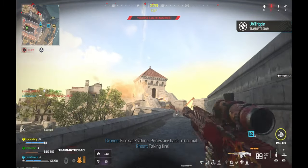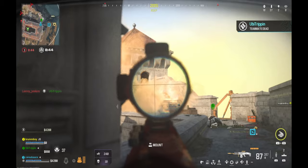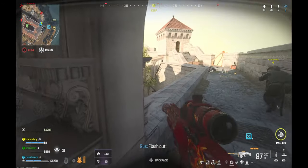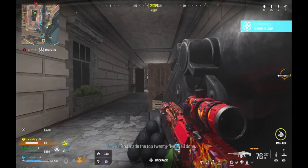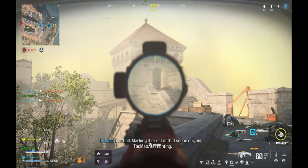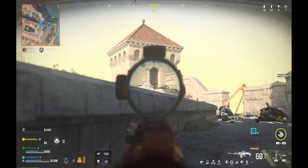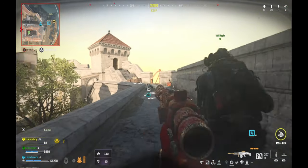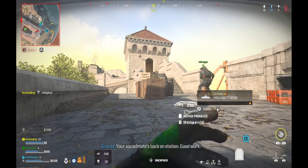Fire sale's done — prices are back to normal. Flash out. Pace the top 25, well done. Down to you, soldier — stay sharp. Your squad is redeploying, well done. Good kill — marking the rest of that squad on your attack map, go get hunting. Your squad mates are back on station. Good work.